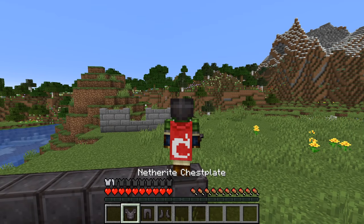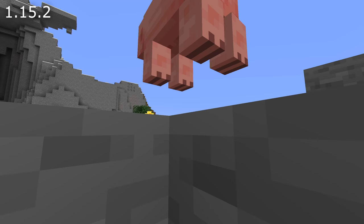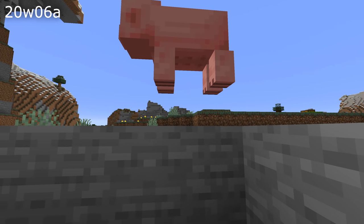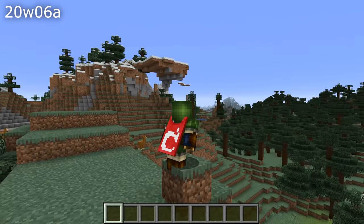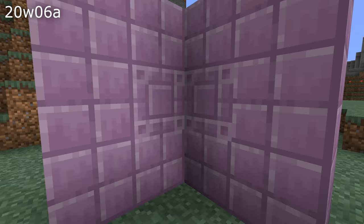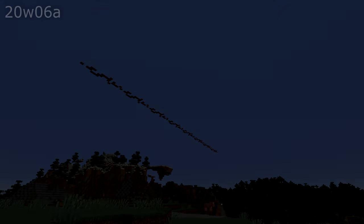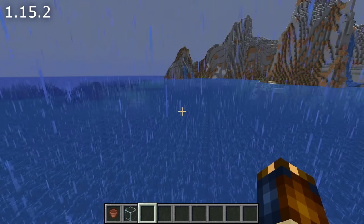There are also new sounds for equipping netherite armor. Visual fixes: entity shadows were floating slightly above ground and still rendering through transparent blocks — fixed. A cape would detach slightly from the body while crouching. Glass held in hand rendered differently depending on the clouds setting — fixed. The bottom face of column blocks is no longer rotated 180 degrees depending on the direction of the block. Redstone wire now has a bottom texture so it's visible when placed on a transparent block. The bottom of the flower pot is now correctly rendered. Falling dust particles for anvils and concrete powders were all black — that's fixed.